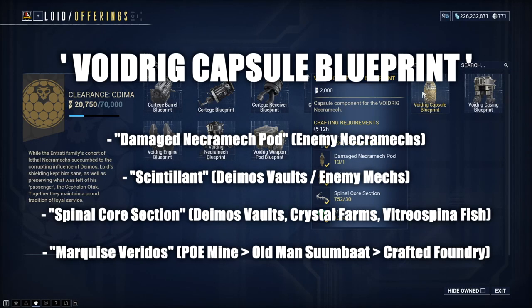The Voidrig Capsule blueprint requires Scintillant, which can be found in isolation vaults randomly, from Mother's bounties as a reward, or by killing enemy necromechs. You'll also need Spinal Core Section, found from isolation vaults, crystals scattered around Deimos, or by fishing the Vitreospina fish in any cave at any time within Deimos — no bait required. Finally, you'll need Marquise Veridos, a polished version of Veridos mined in the Planes of Eidolon. Get the blueprint from Old Man Suumbaat in Cetus and craft it in your foundry.